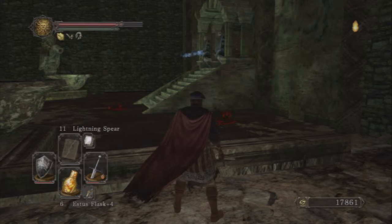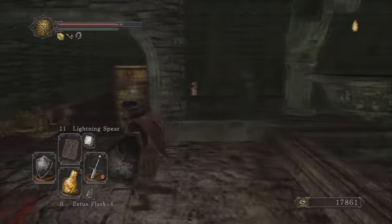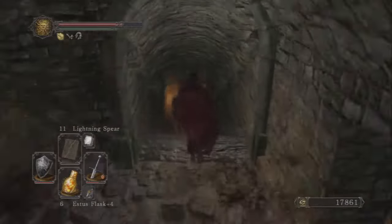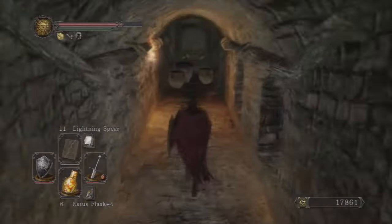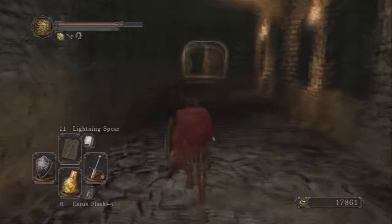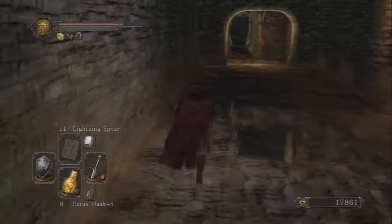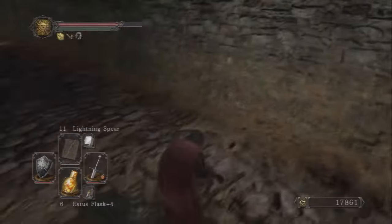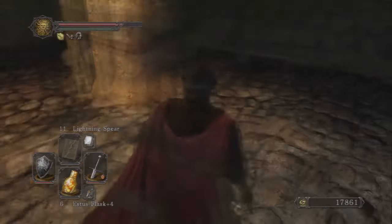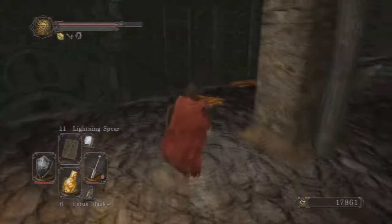The easy way starts before you even go into the fight. You can see this big puddle of slime here before her room. You can drain that — just follow along the way I'm walking here. If you drain that puddle, it will also drain the slime in her room. By doing that, not only do you not have to worry about being poisoned during the fight, but she's not going to heal. That slime she wades around in actually heals her while you're fighting her.